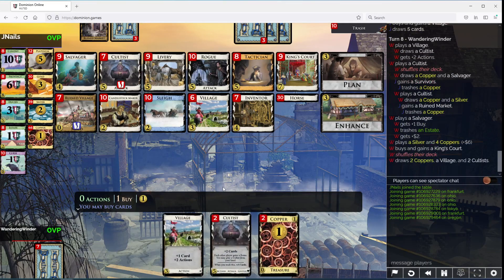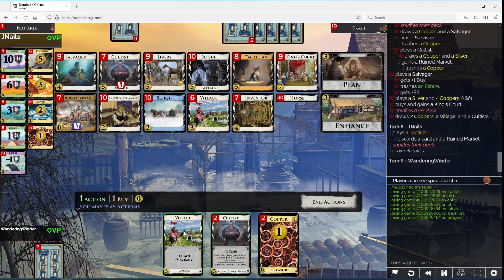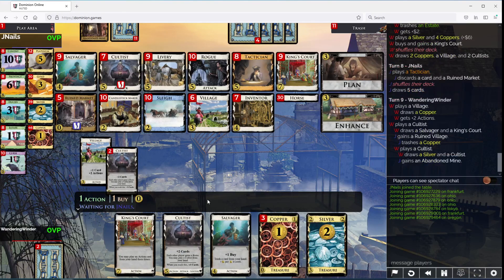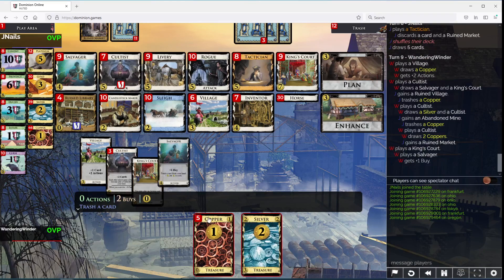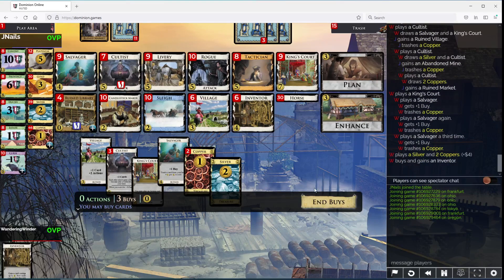I'm going to take a King's Court. Certainly going to take a King's Court. Let's do this. And then... trash three coppers and grab an Inventor.